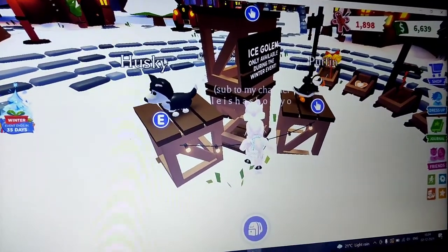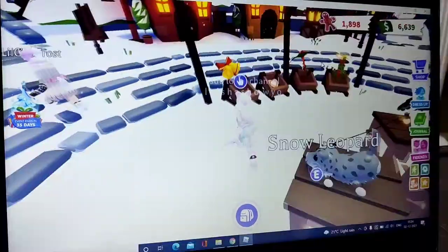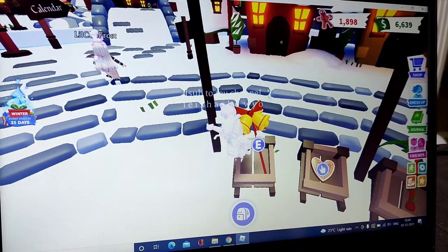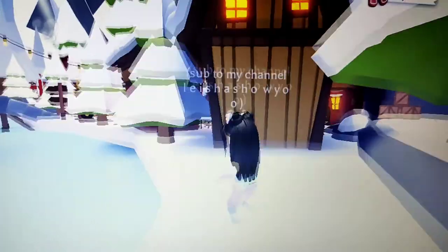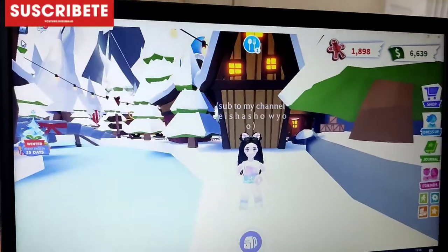There are new pets like Husky and Puffin. There are also some accessories that you can buy, but you need a lot of gingerbreads. So now let's go over to the gifts display.